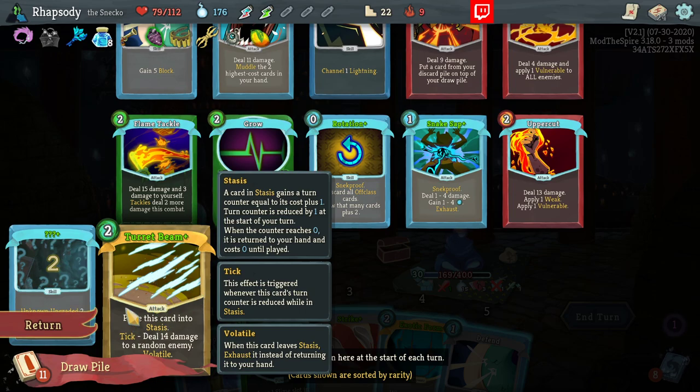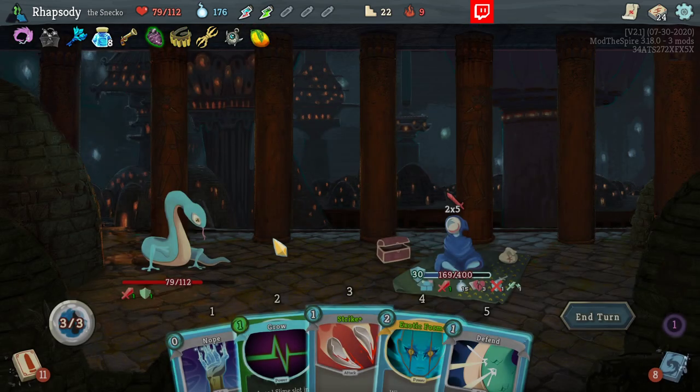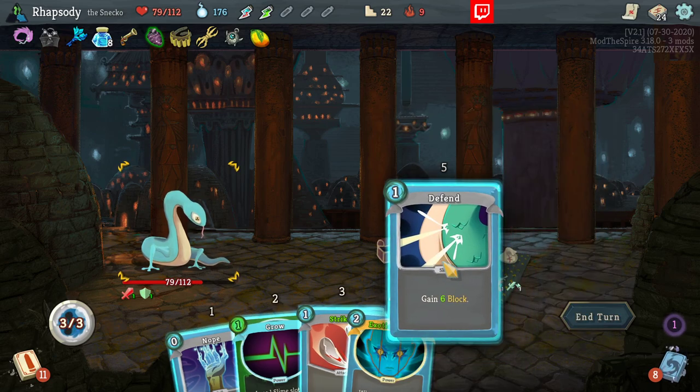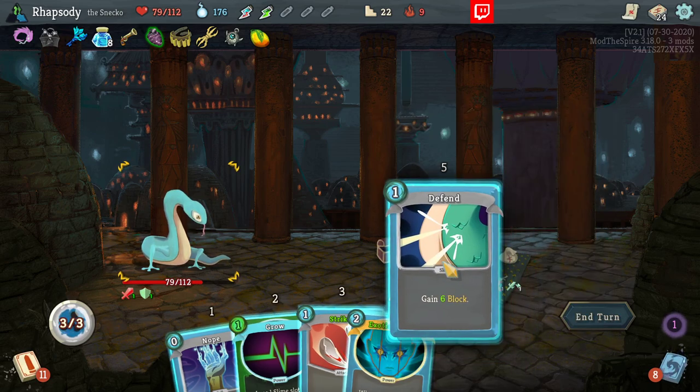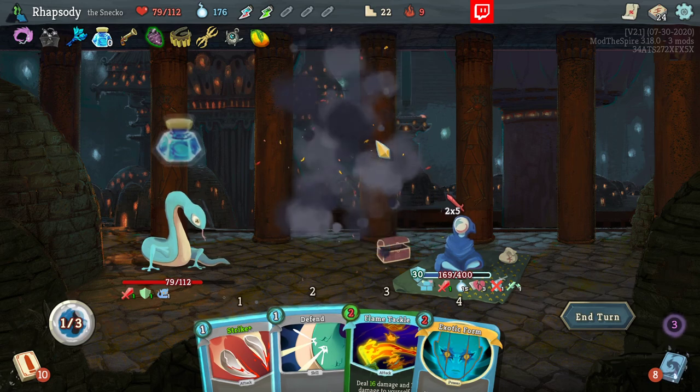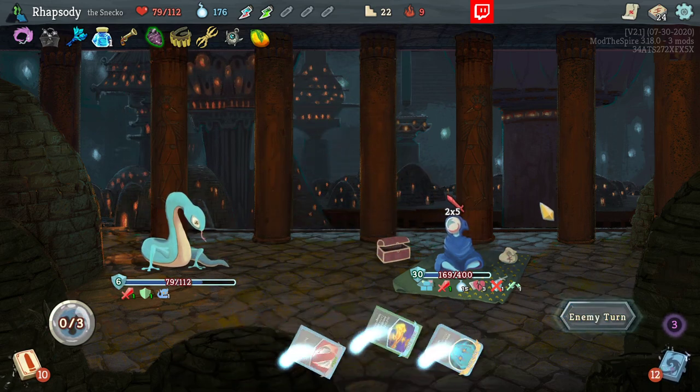I have a card that generates stasis or uses stasis slots. If I play this, I guarantee that it'll have no effect though, so I just can't risk it. Exotic Form, and then I'm going to kill that card. Found another Exotic Form — can't use it though. Exotic Form is just to set up for the next couple turns so that it can try and deal as much damage as possible here.